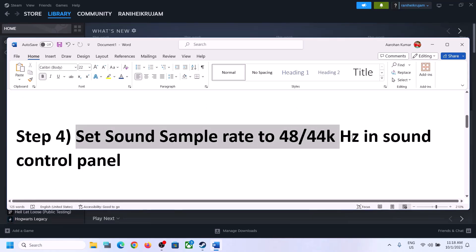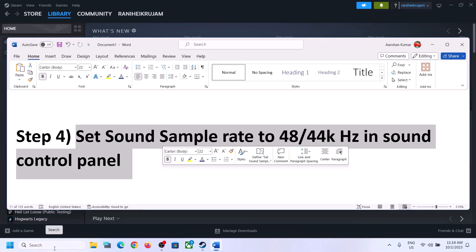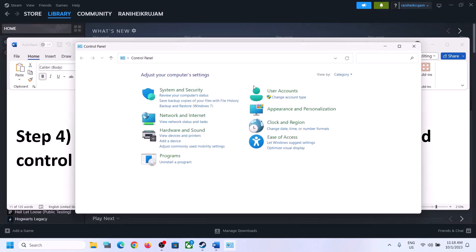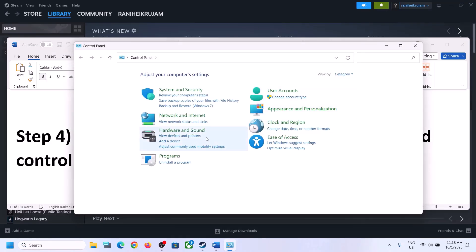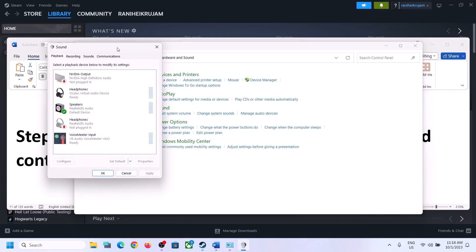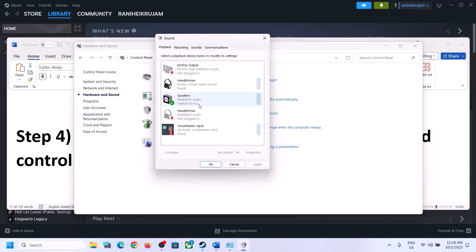The next step is to set the sound sample rate to 48,000 Hz or 44,100 Hz in the Sound Control Panel. To open it, type 'control panel' in the Windows search box and click on Control Panel. Go to Hardware and Sound, then click on Sound. This will open the Sound Control Panel. Make sure you select the right speaker and set it as default.